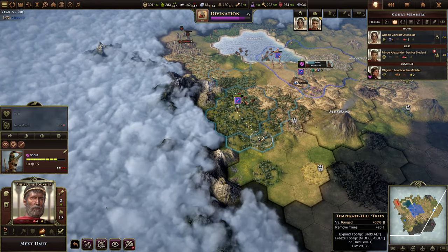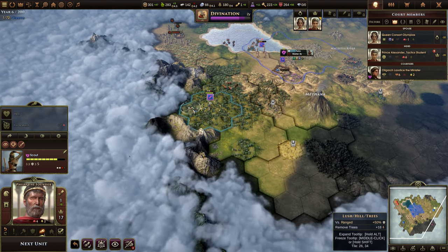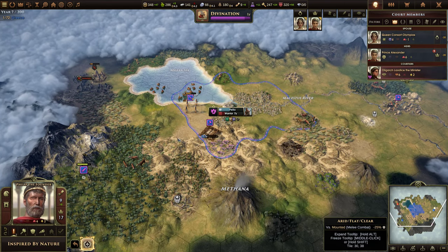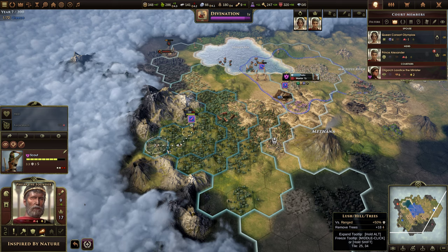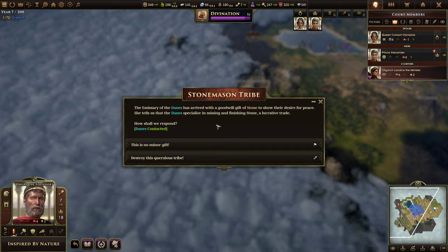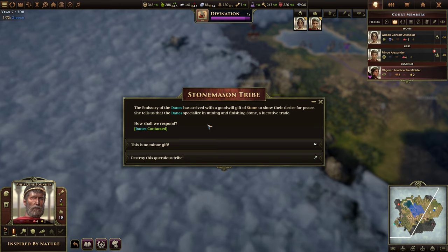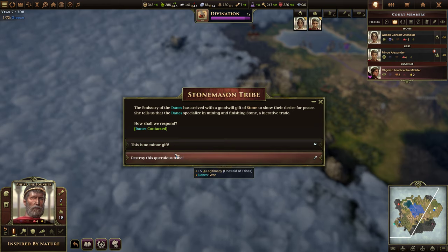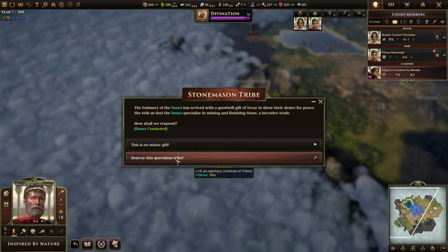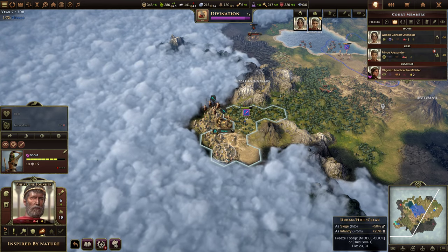I think we need to bring this warrior back and heal. With this scout, let's continue to scout south through these mountains and see if there's a passage. The Atlas Mountain is plus one legitimacy. The emissary of the Danes has arrived with a goodwill gift of stone to show their desire for peace. Beautiful — because we just spent all our stone. She tells us the Danes specialize in mining and finishing stone. We don't want war right now, so we'll accept it and be peaceful, and continue to explore.